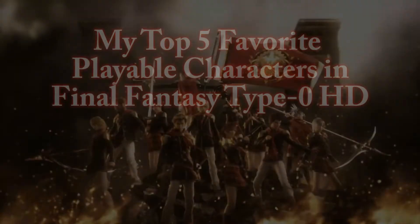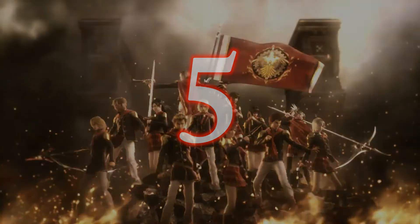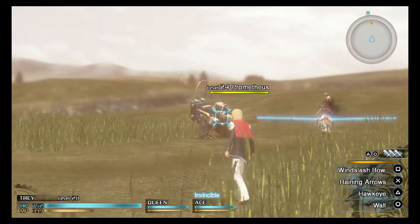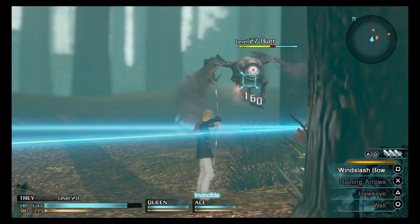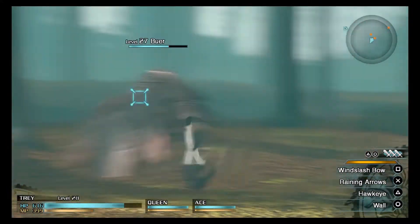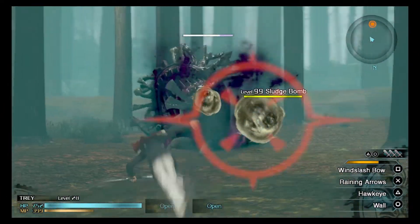Let's get started. Starting us off at number 5 is Trey. Trey is what you can say the marksman of this game. He has the longest range of any of the other playable characters. Meanwhile, he still does large amounts of damage. Even if you were about to get hit by an enemy, he is honestly quite fast and you shouldn't have any problem dodging the attack. Trey is the best way to play it safe when in a battle.